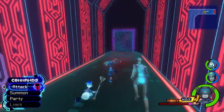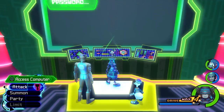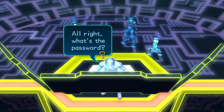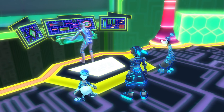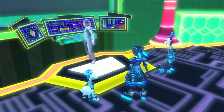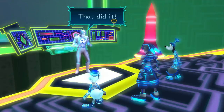Let's see what awaits us through the door — a very, very large password entry monitor. Let's do it. Access computer! Alright, what's the password? Well... Bell, Snow White, Aurora, Alice, Jasmine, Cinderella... Kyrie. Got it. Success? Access granted? All clear? We good? That did it.